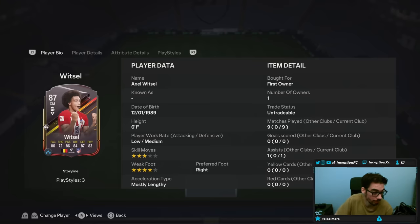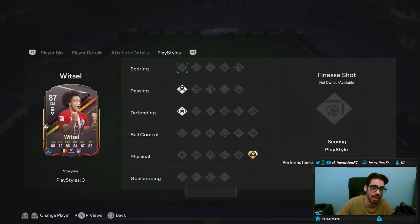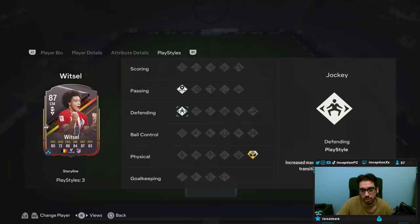He's a card that gives you very good links in your team. He's a 6'1 player, low-medium work rates, 3-star skill moves, 4-star weak foot, mostly lengthy while being a right-footed player. Play styles: he has Passing, Incisive Pass, he's got Jockey, and then he also has Aerial Plus.